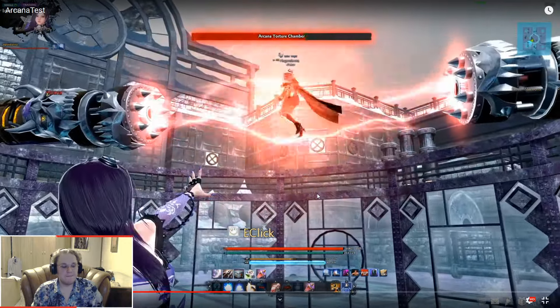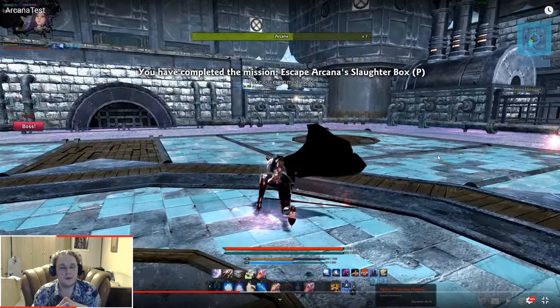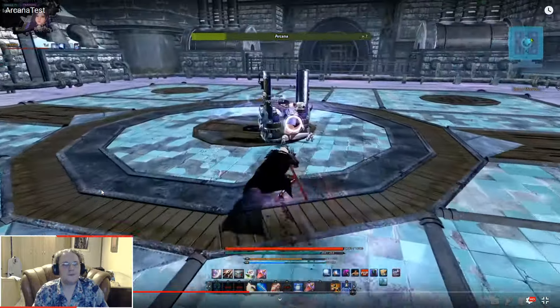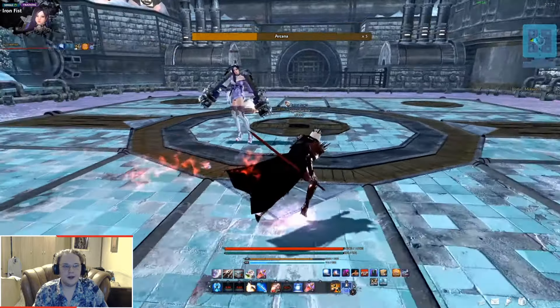If you're the person that got caught, just spam the E button to get free. You can't escape the torture chamber alone — no matter how much you mash E, you also have to rely on the damage your party is doing to the walls. So once the wall's HP drops to zero, just keep mashing E, and if you were not the target, keep attacking the walls to free your team member. After it's done correctly, she gets temporarily stunned so you can freely DPS her. She then goes into the stands — a massive sandbag where you can just freely DPS her all you want.